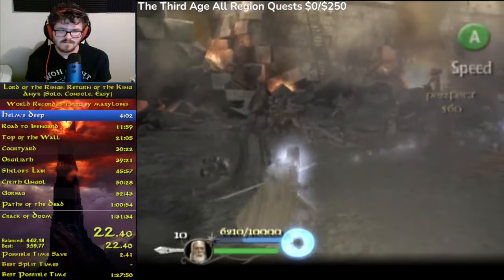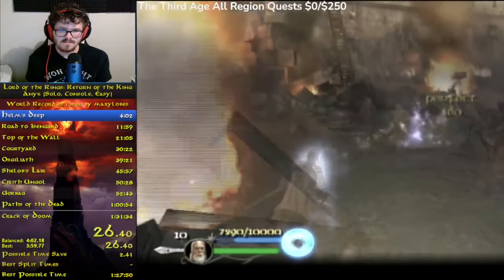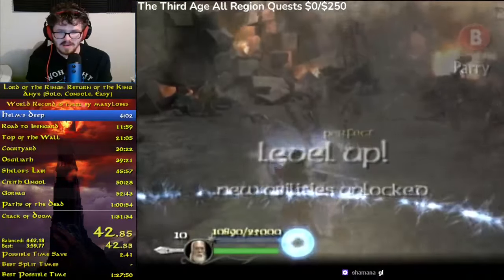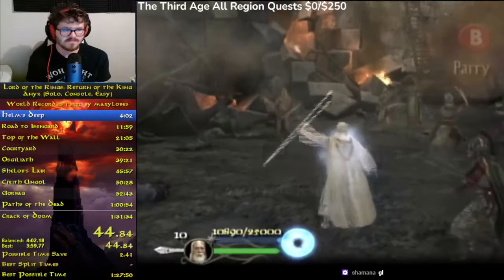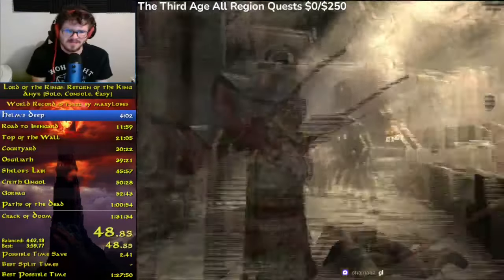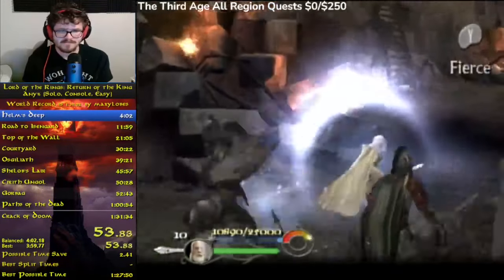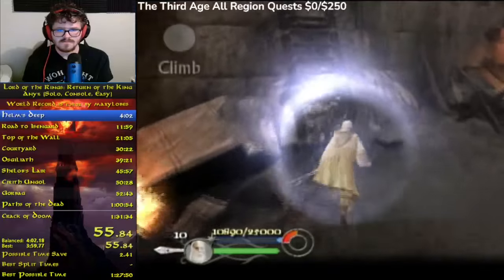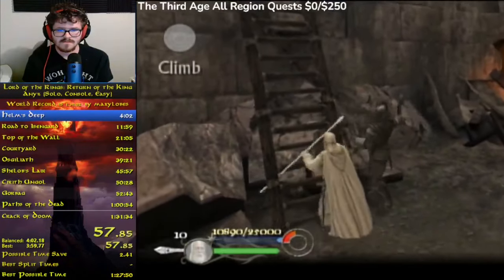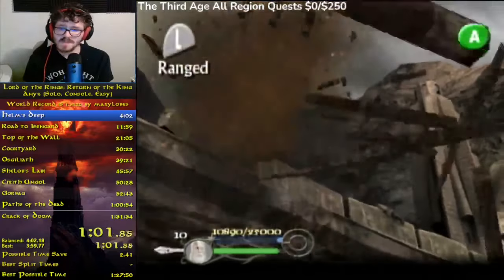There's nothing really too interesting about this part other than Wizard Magic Attack Go Burr. By the end of this auto-scroller, we'll be activating Gandalf's unique ability, which is a shield that makes him invulnerable from damage, and any enemy we run into will be damaged. This allows us to run past all of these enemies and up to the ladder without having to take any damage or fight any of them.